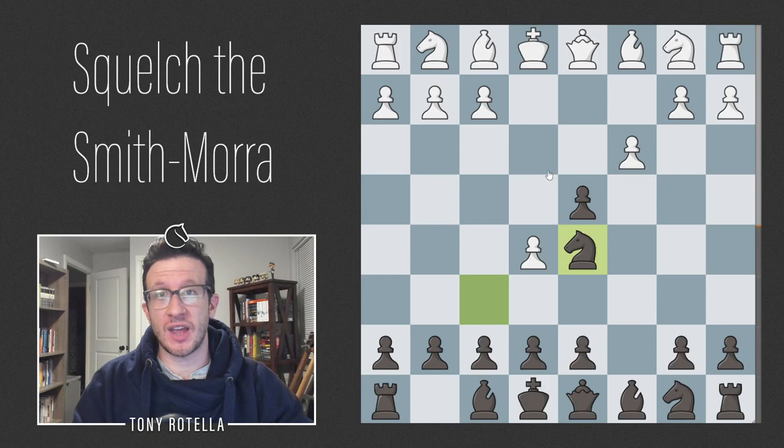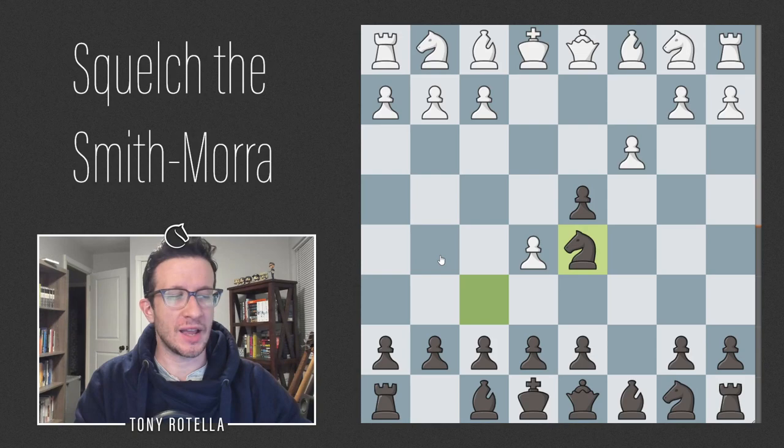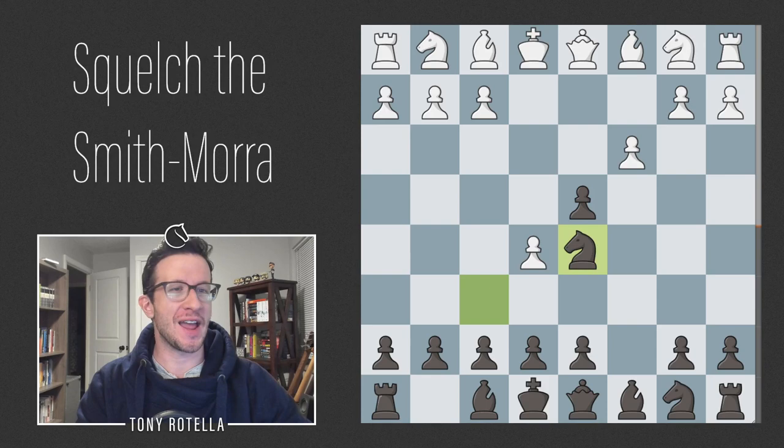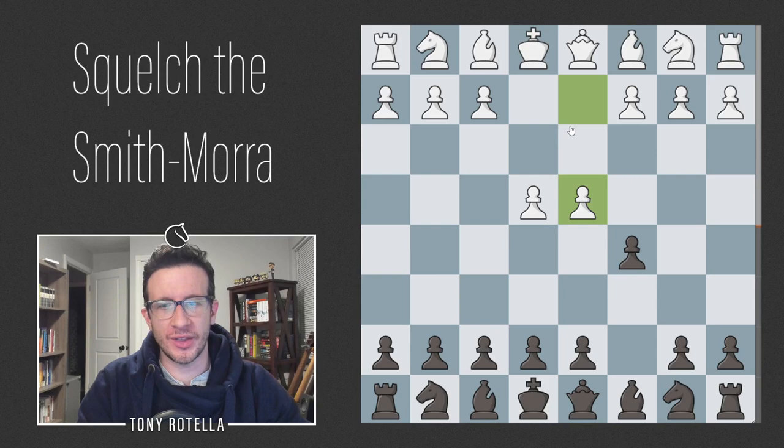In my book I recommended Nf6 e5 Nd5 because I was closing in on 500 pages, and I was already recommending knight f6 against the Allopin — it seemed like a prudent and practical thing to save space. But in a way it has always eaten me up inside because I generally accept the Smith-Mora Gambit, so here we are. I'm rectifying that situation right now.